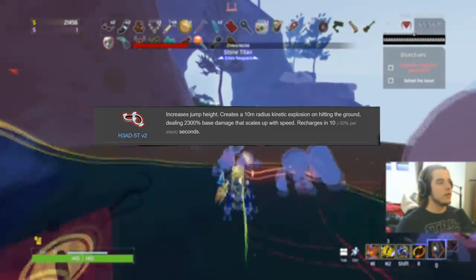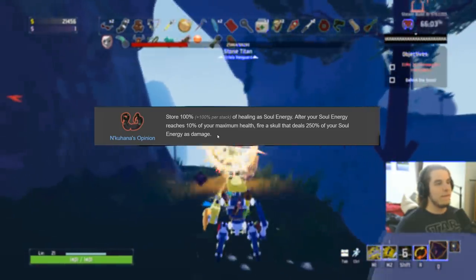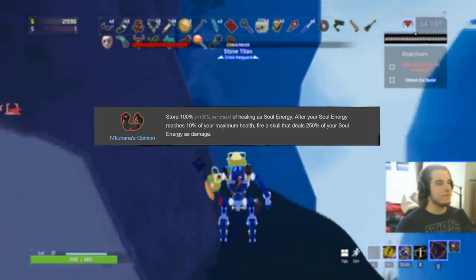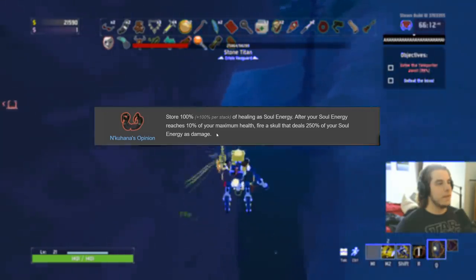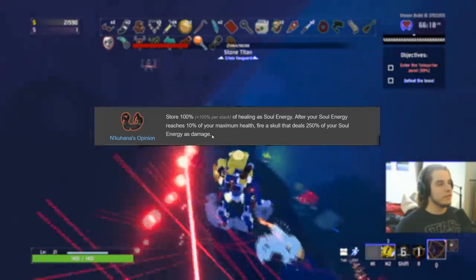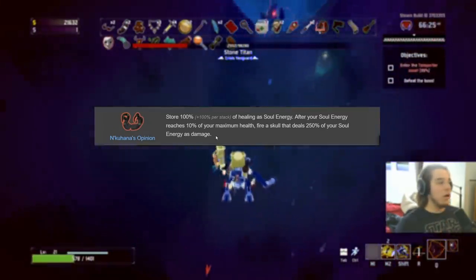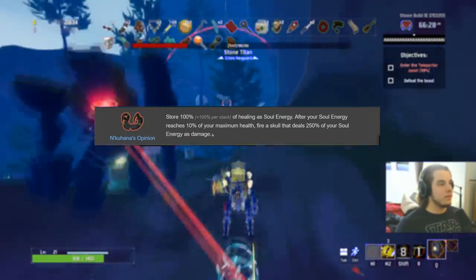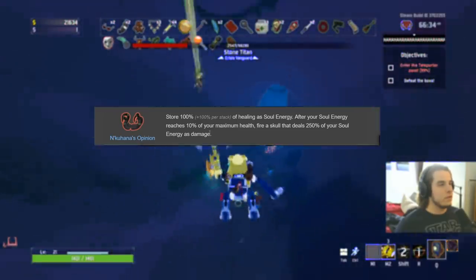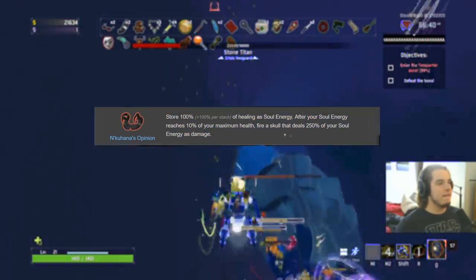N'kuhana's Opinion is S-plus on the Engineer for sure. Because your turrets get these items and are healing all the time, even with one or two fungi, your turrets will melt things by constantly launching skulls. B on everybody else — everyone else heals, but nowhere close to the amount of Engineer, so it won't be as noticeable for damage. F on the Artificer — yet again, Artificer heals way less because she attacks so slow, so this goes off way less than everybody else.